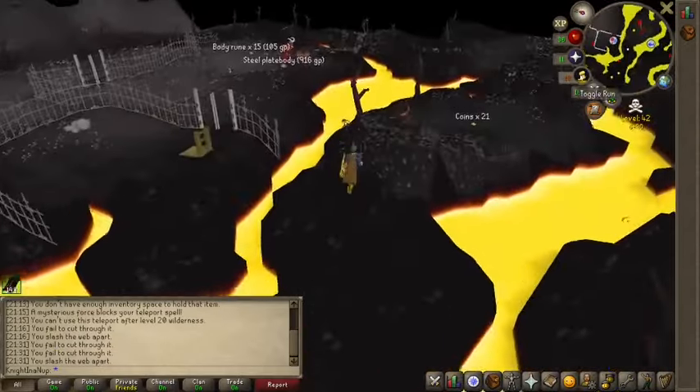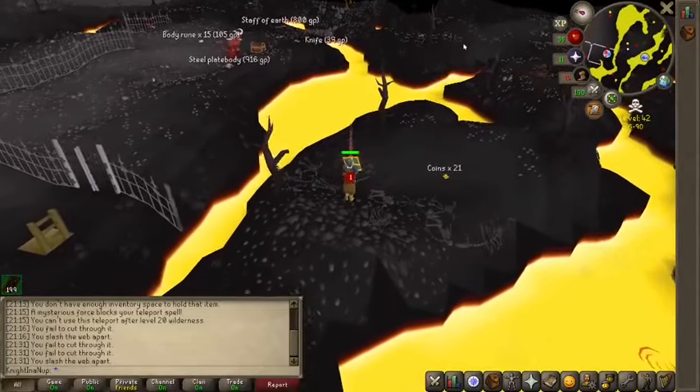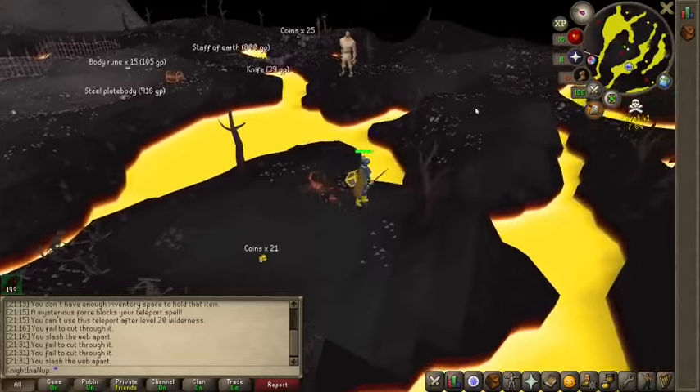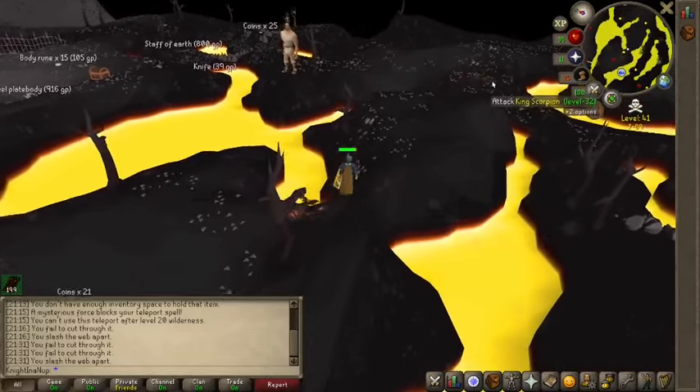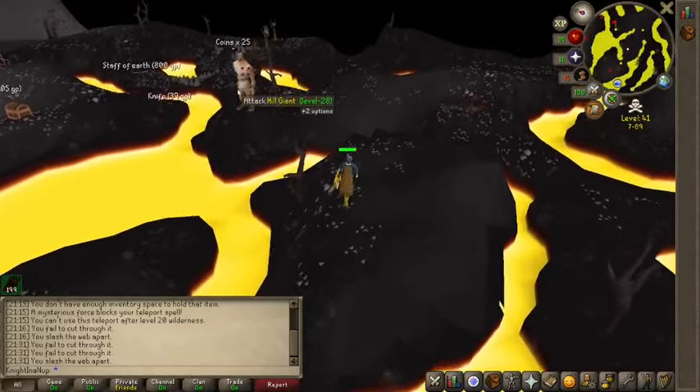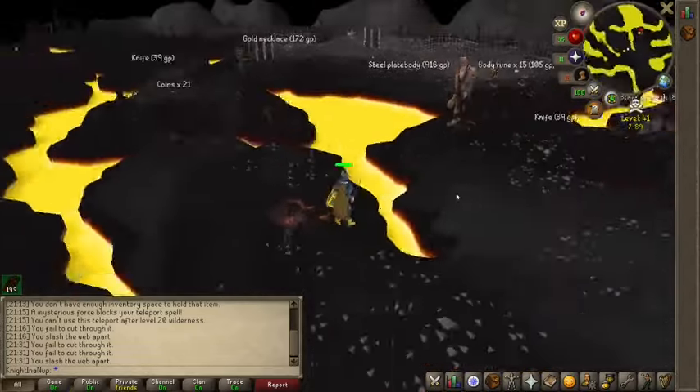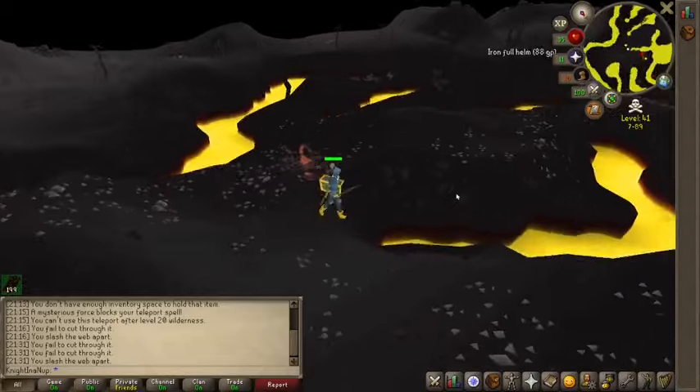There are at least seven black knights here and a whole bunch of scorpions, but you can just run past all of them. If you want to, you can fight them, but this is the person we're going to be farming. There's another one over there — I have to run between them.